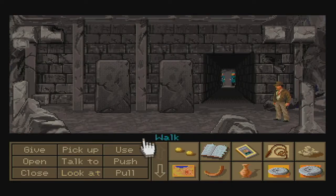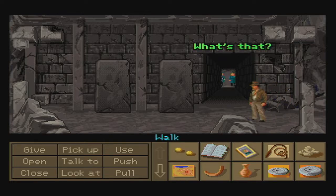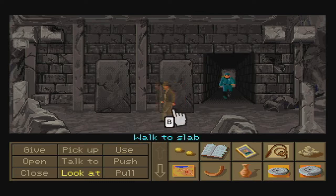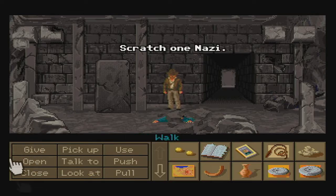Here's what you've got to do very, very quickly. Walk past this hallway — that will get the attention of one of the guards. Then quickly use the slab to hide behind it. As soon as the guard walks in front of it, push it to crush him instantly. Scratch one Nazi.